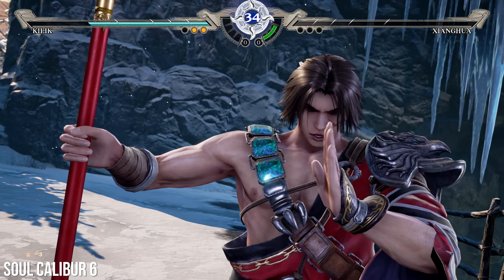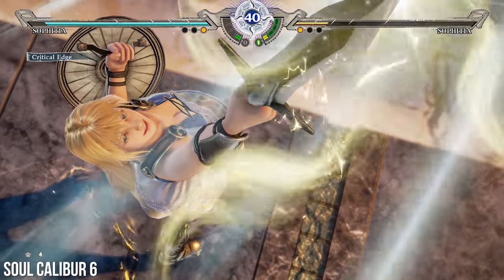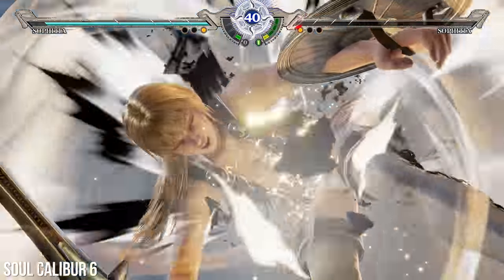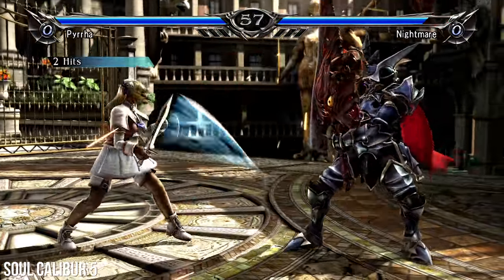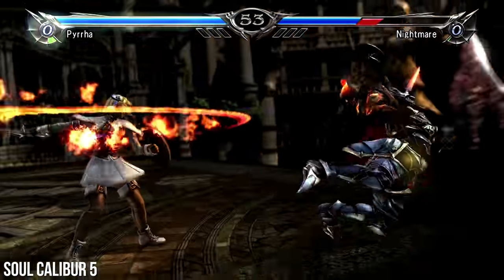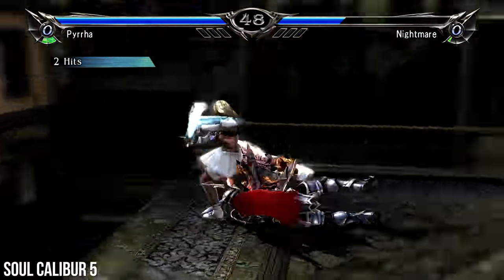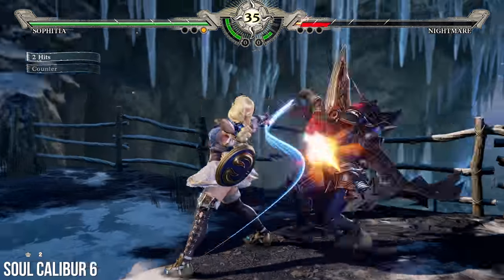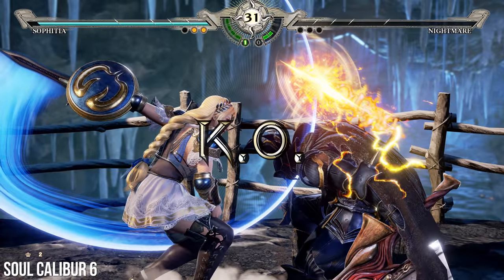Definitely when you think Unreal Engine 4, you think shaders and you also think physically based rendering, and I think that ties a lot into it. The skin look has this softness that really makes it stand out next to that sharp look on Soulcalibur 5. Not to mention Soulcalibur 5 ran at 720p back in the day on PS3 and 360, so to see it jump all the way to 4K is obviously a major sticking point. So high polygon count, lighting, increased resolution — but there's also the physics side of Unreal Engine 4, which really catches the eye.